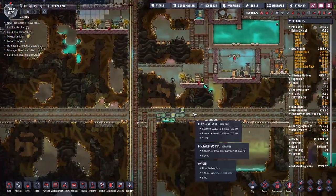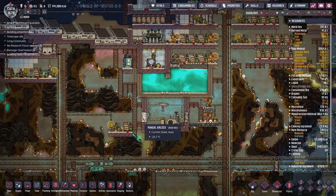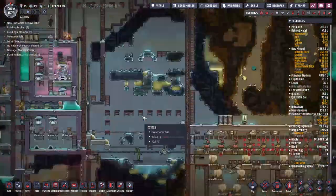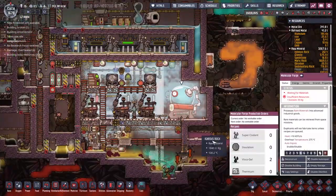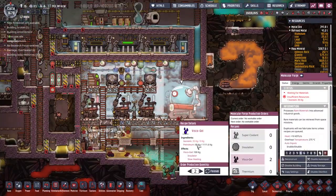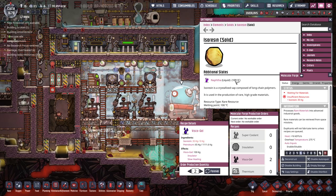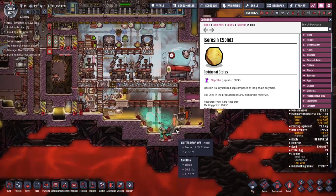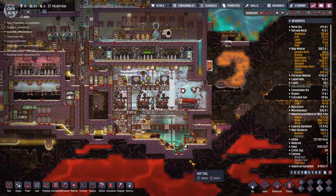This is going to require a small reconfiguration of the area down here. Coming all the way down to the very bottom of our world, we have got a molecular forge. I was trying to use this to make some visco gel, but unfortunately the ISO resin is quite an unstable solid — as you can see, as soon as it gets to 100 degrees it melts into naphtha. That's something we need to deal with, and it's quite easy.